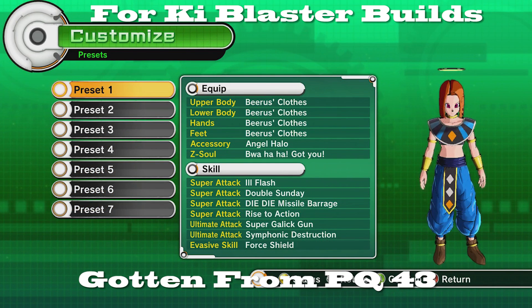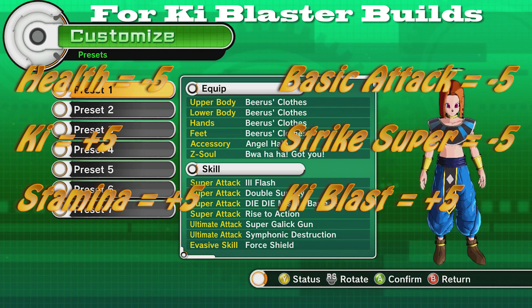Number three is the Beerus Clothes, which was really good for hybrids in Xenoverse 1 but now in Xenoverse 2 it's just ki blasters. You get minus five in health, plus five in ki, plus five in stamina, minus five in basic, minus five in strike — both five — and plus five in ki blast supers. The minus health is pretty bad, but you do get that stamina boost and ki blast boost plus the regular ki boost, so really good for ki blasters.